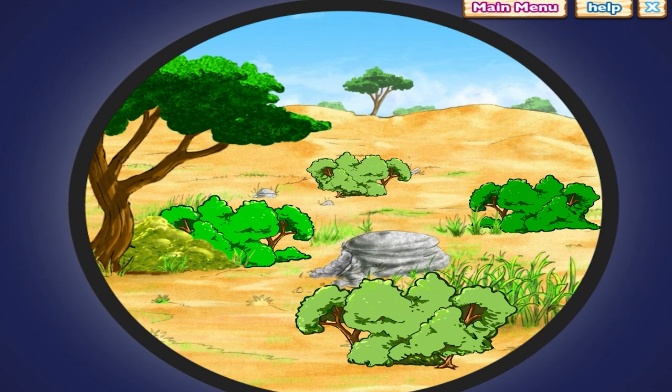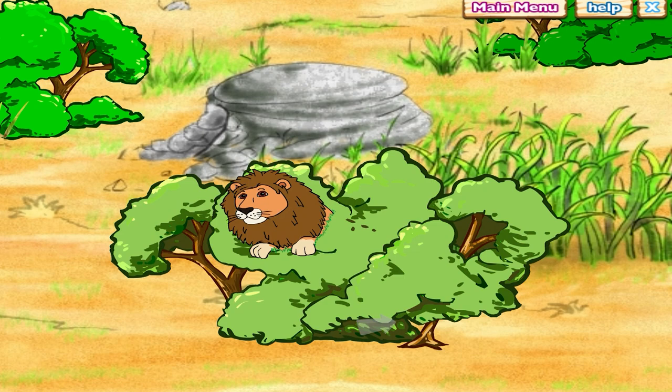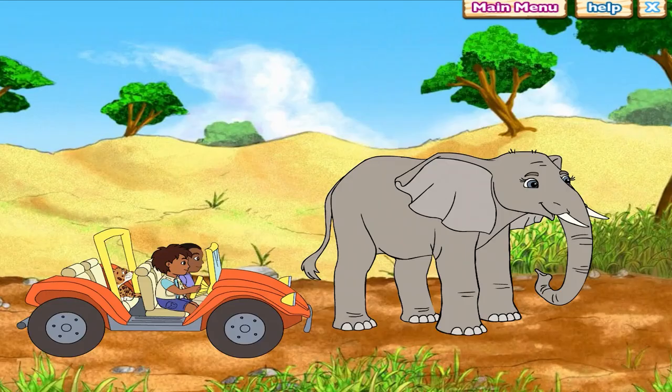We need to find the lions. Click on a spot to zoom in. That's not a lion — that's an ostrich. Keep looking. Muy bien — we found the lions! Elephants can scare away lions by stomping their feet. If Erin stomps her feet, maybe she can scare away the lions. Stomp your feet with Erin to scare the lions away. It's working — we scared them away!